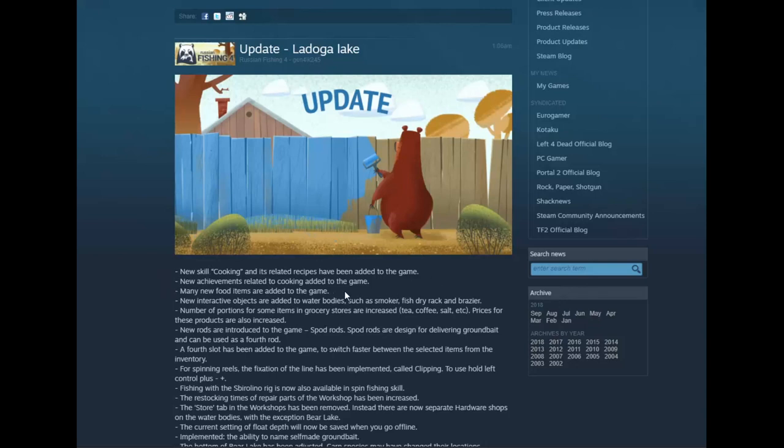New achievements added for cooking. Many new food items - there's a bunch - they're in the store, we'll check that out right after this. New interactive water bodies: a smoker, fish dry rack, and a brassiere - the brassieres have been around, they just haven't been functional. Number of portions for some food items are going to increase - tea, coffee, salt, etc. - but the prices for these products are also increased.